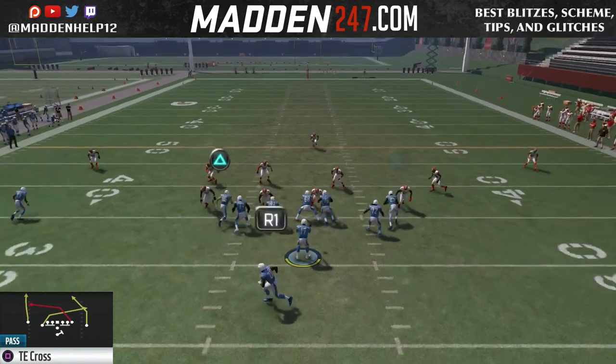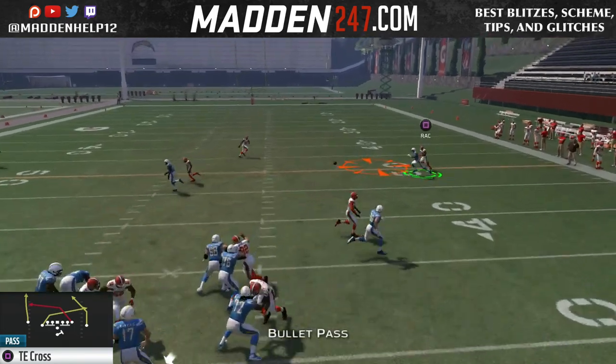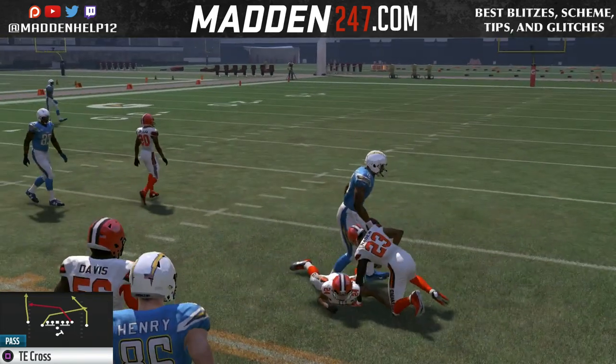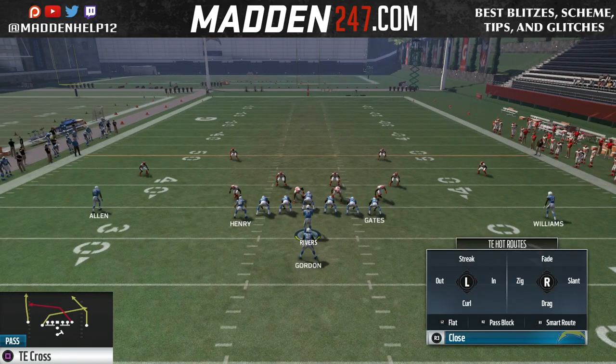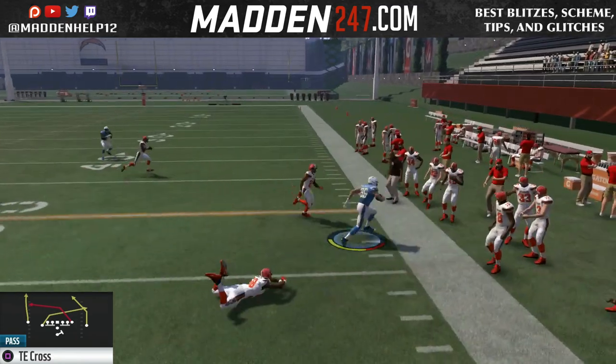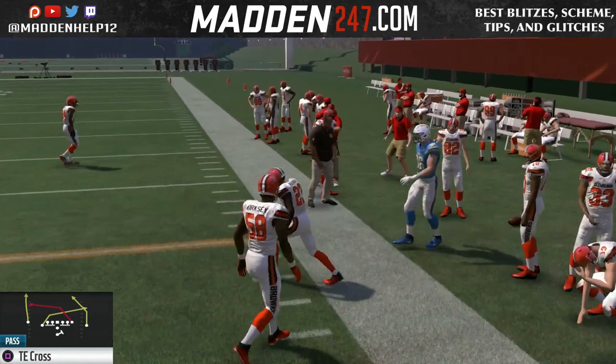The great thing is we can get a post on both the right and left sides of the field. On this play, you want to look at the running back or the drag first, then look at the backside post, and your final read is the tight end crossing the field. Those are your main reads.